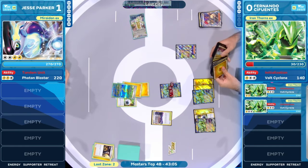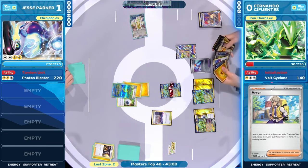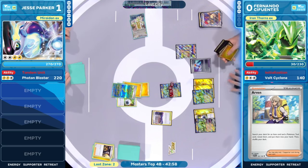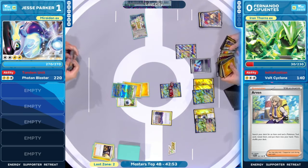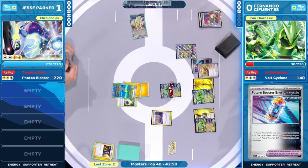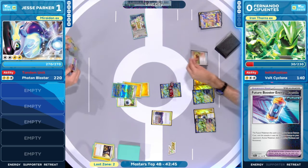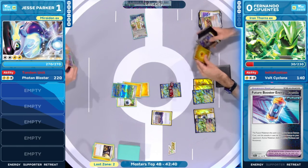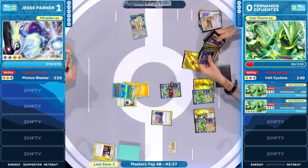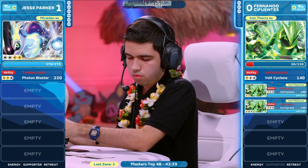Fernando is going to say, 'All right, I can work with this.' Arvin to start off this turn. We have almost fully loaded two Iron Thorns EX. We get this tool card in that Future Booster Energy Capsule — that's going to allow for the retreats of the future. And on top of that, we even have an Earthen Vessel. I'm looking into the future — it's looking a lot like Game 3. The additional energies come down. Two Iron Thorns will be ready to attack, and that is devastating to see.